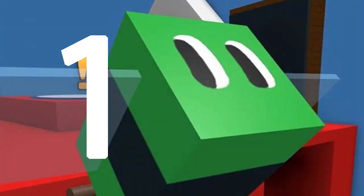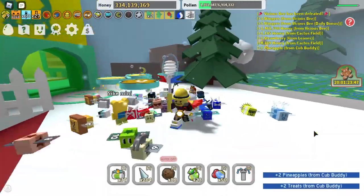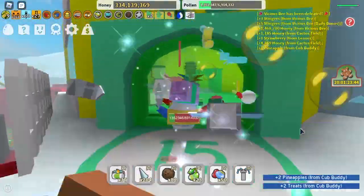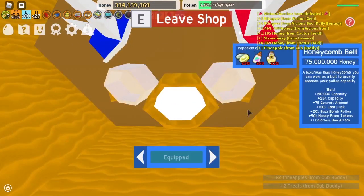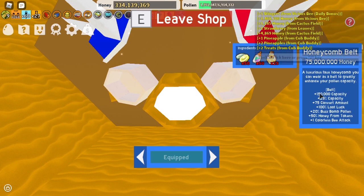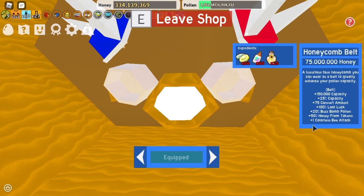Number one: accessories. I put accessories as number one because just look at this — the belt that I'm using right now gives you an extra 150,000 capacity, 25% extra capacity, 75 conversion amount, an extra 20% buzzbomb pollen, and an extra 50% honey from tokens.